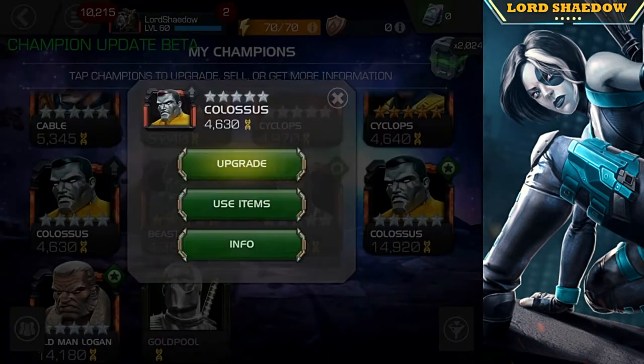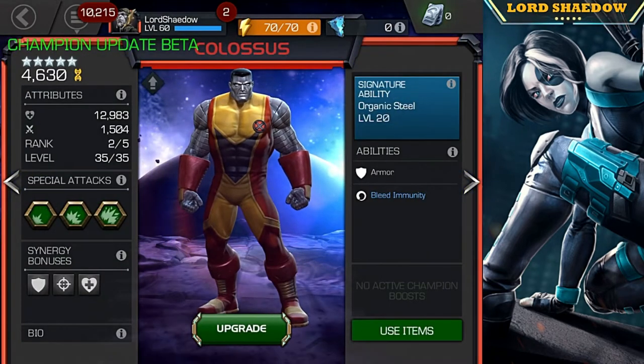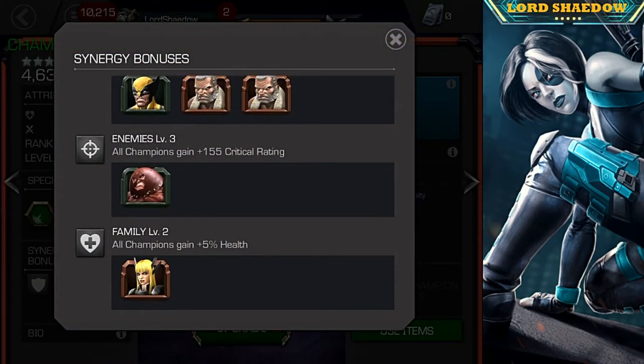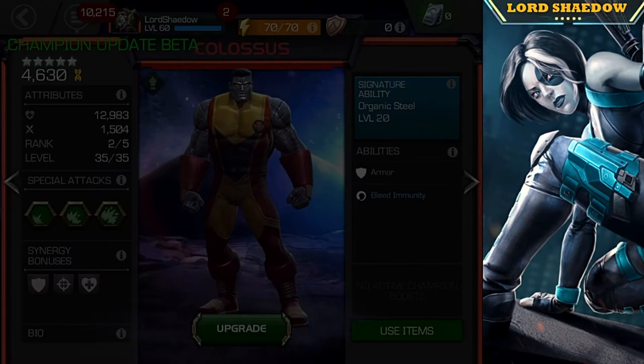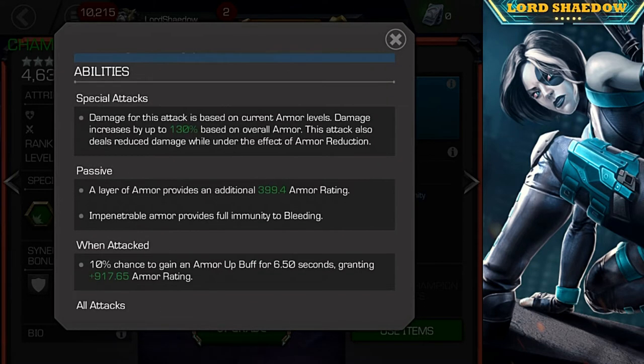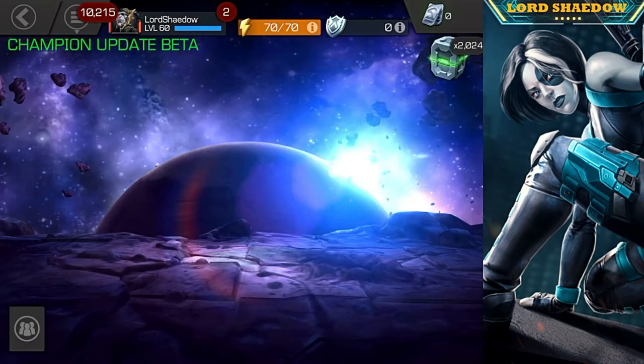First we're going to take a look at the old Colossus, because this is not a copy — this is the one you will be seeing right now if you have him. Let's take a quick look at his synergies and abilities. He's got Organic Steel as his signature ability, and as you can see, there's not much — that is all the old Colossus can do.